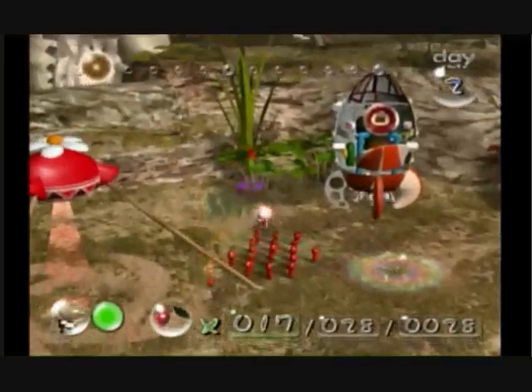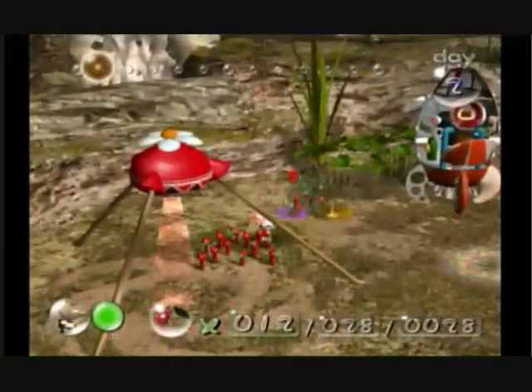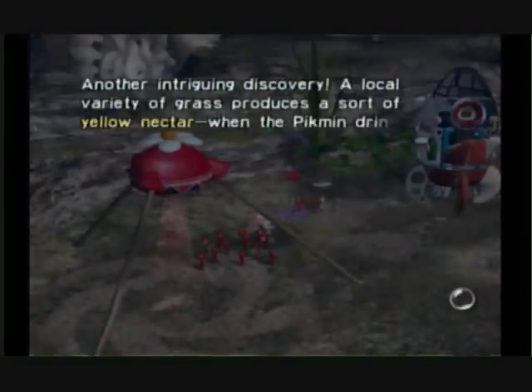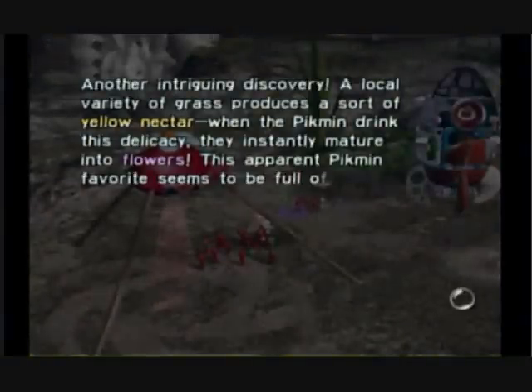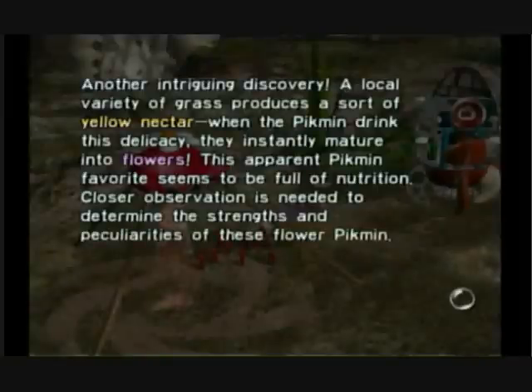We'll also have this strange grass over here. And if we bring the Pikmin into it, they'll start plucking it, and eventually that weird syrup is going to pop out. Another intriguing discovery — a local variety of grass produces a sort of yellow nectar. When the Pikmin drink this delicacy, they instantly mature into flowers. This apparent Pikmin favorite seems to be full of nutrition.